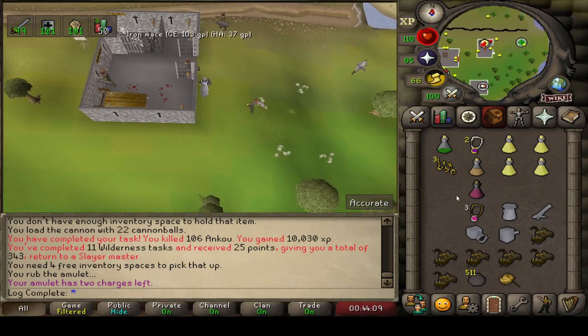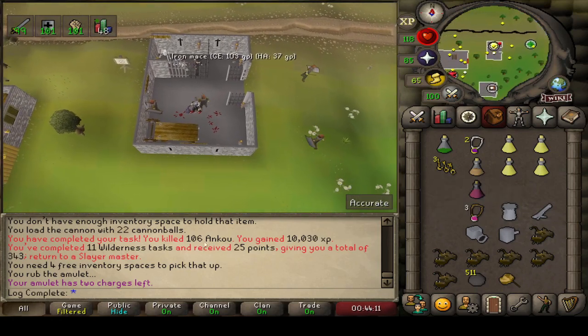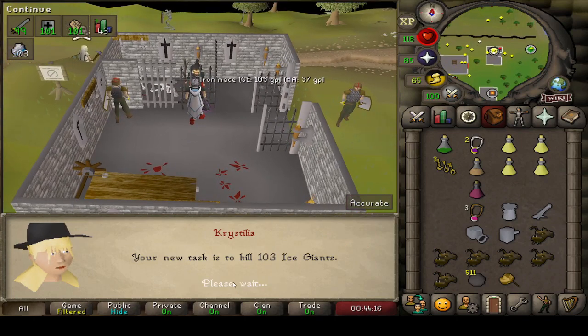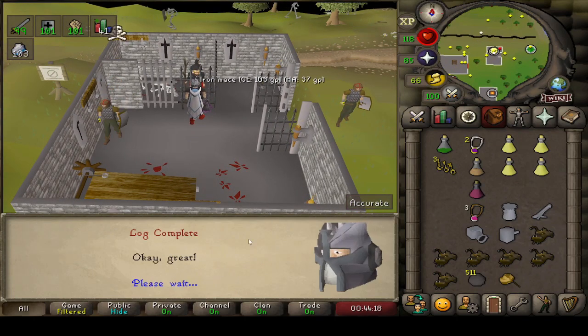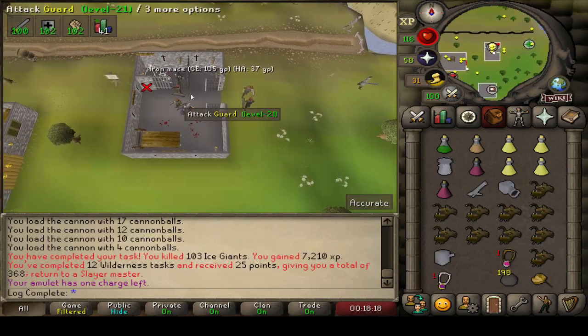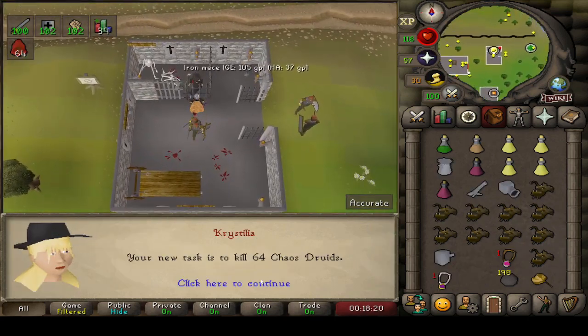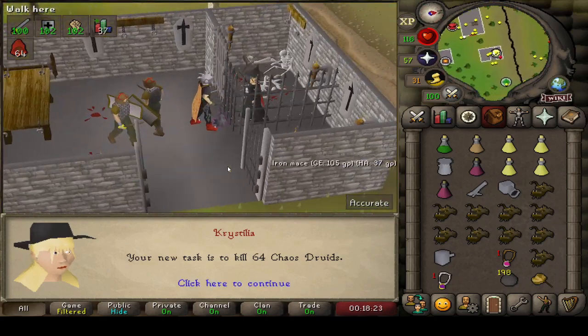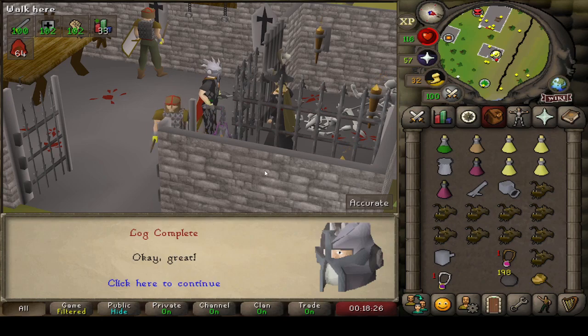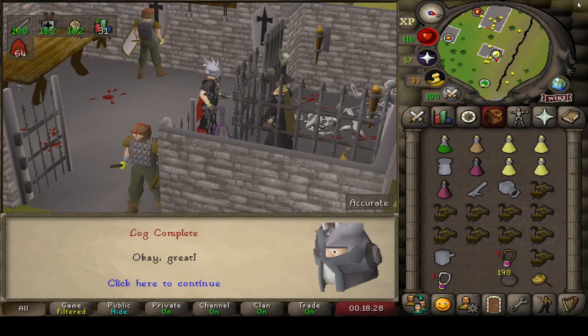That is the end of the Anku task, pulling in three Laren's keys, which is pretty amazing considering I've been really dry with them. But 103 Ice Giants to go kill, so hopefully we grab some more keys. An Ice Giants task down for two more keys. And what are we going to get? 64 Chaos Druids. Hopefully we can pull the last piece of the Elder Chaos robe set — that would just be amazing. Let's go find out.